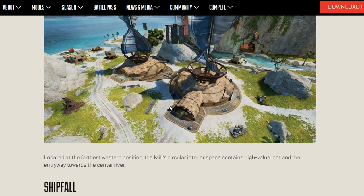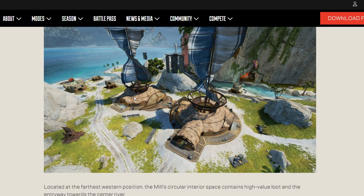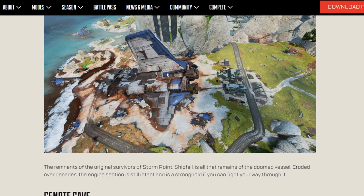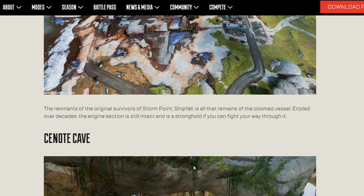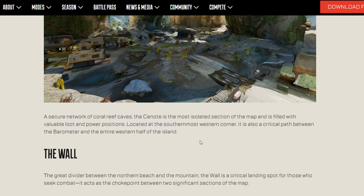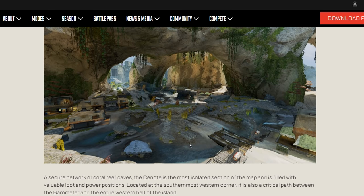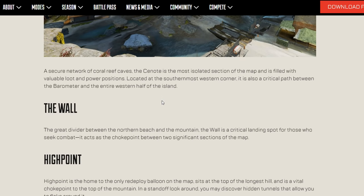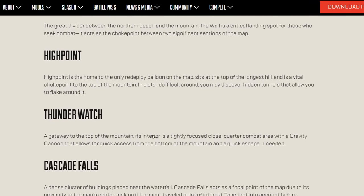The Mill looks like something from Star Wars - located in a western space containing high value loot. Shipfall - the remains of a doomed vessel - is really dope. They literally have everything here, and I'll have the link in the description because you're going to want to look at every single one of these screenshots - they are quite amazing.